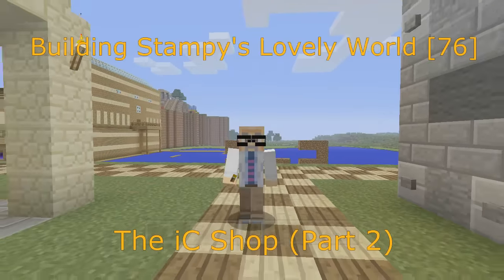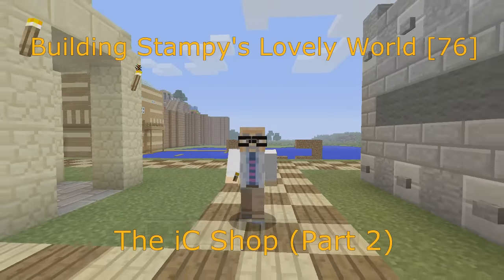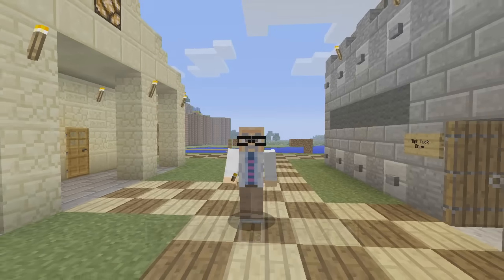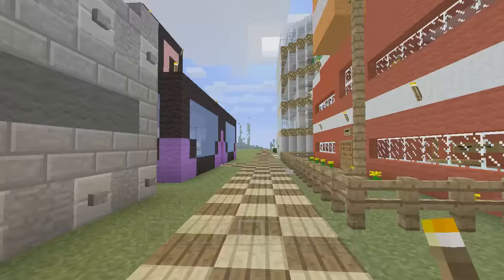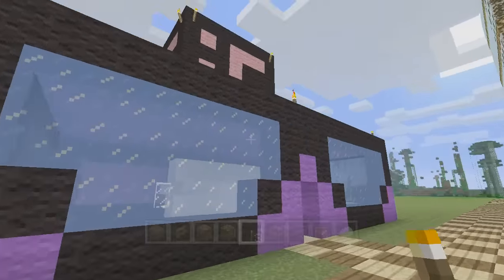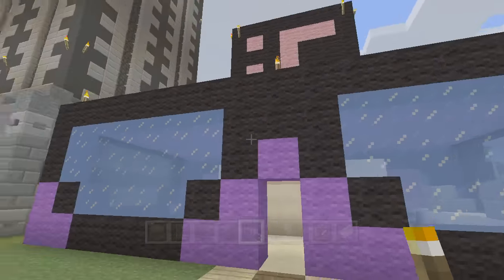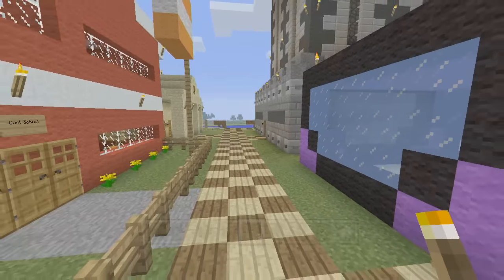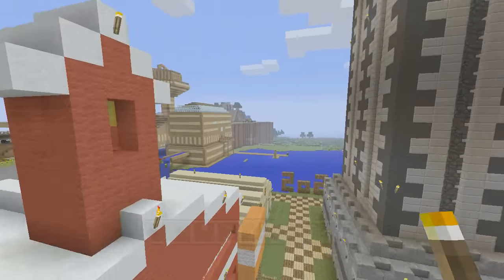Hi, this is Darman and welcome to another Minecraft let's play video. In this video series I'm showing you how to build Stampy's Lovely World. In the last video we started the IC shop, and here it is - it's looking good. I do have a correction we're going to go over in just a minute before we get into finishing off the inside, which is what we're going to do in this video today.